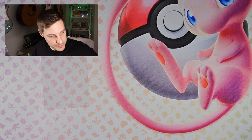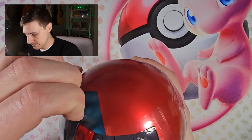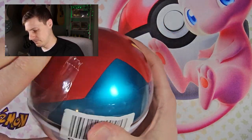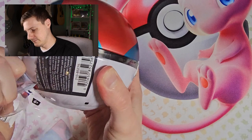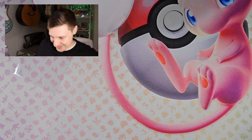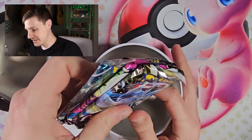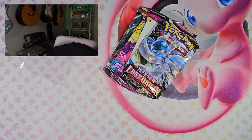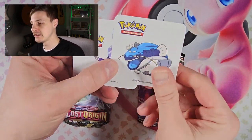However, the last two packs were really awesome. We've got another ball right here — let's keep this going. They should be the same sets again. Let's see — Lost Origin, Fusion Strike, and Silver Tempest. Good stuff. Maybe we start with the Fusion Strike this time. There was a bit of a letdown in the last one. Two more stickers.